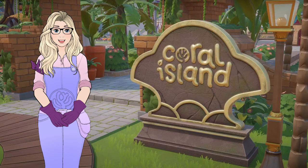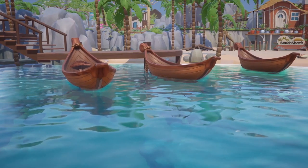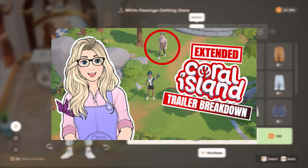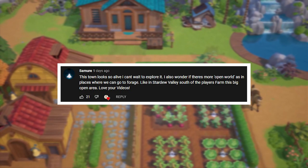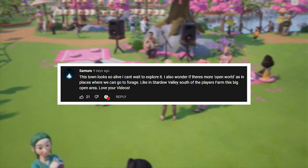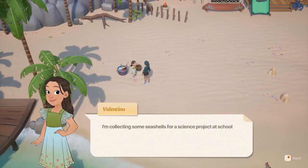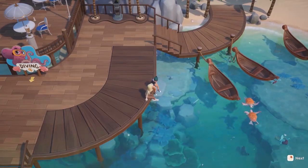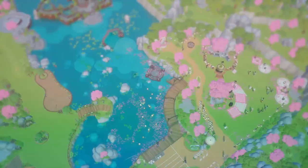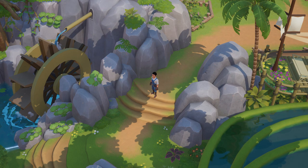Those were the main highlights from the developer diaries for the month of June, and now it's time for your top comments. These comments are from my latest Coral Island video, which was a breakdown of the extended portions of the latest Coral Island trailer. The first comment is from Samyur, who said that this town looks so alive and they can't wait to explore it, and wondered if there's more of an open world with places to go forage. I agree — I love how alive the town looks, and I imagine there would be a lot of nice areas for foraging, like the Cherry Blossom Festival area by the lake. I love foraging in games, so I'm very excited for this.